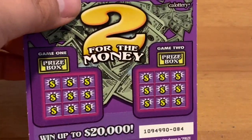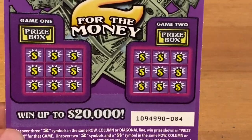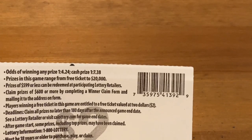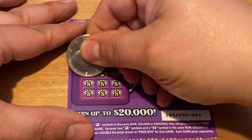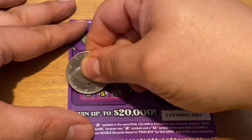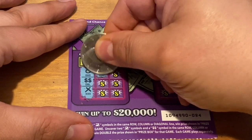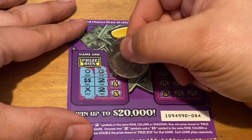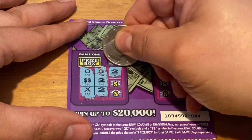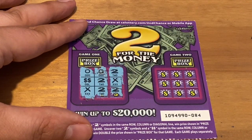Two for the Money — $4 ticket. Haven't played this in a while. It's just a tic-tac-toe game. If you get tic-tac-toe with a double dollar sign, you get double the prize in the prize box, so that would be nice. Odds are one in 4.24 and one in 7.38. Twos and double dollars are all we care about. We got one double dollar and one two, so there have to be all twos in a line. Got a two here, got a two here — but that did not win.